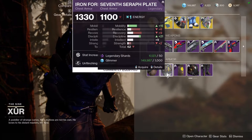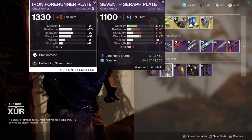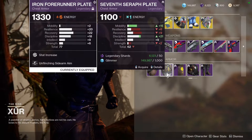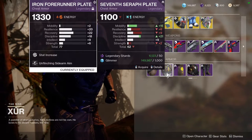Discipline at 21 is pretty nice, but as you can see, my Iron 4Runner is at 20 Resilience, 22 Recovery, and 18 Discipline. The Intellect is pretty low, but at the same time everything else is so high that I'm like, ah, fuck it, I don't care.